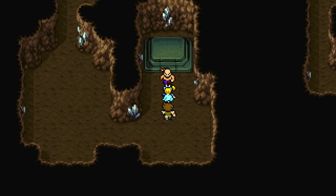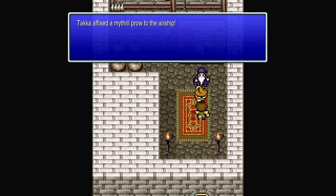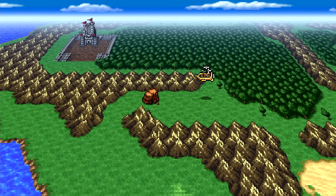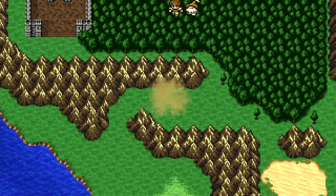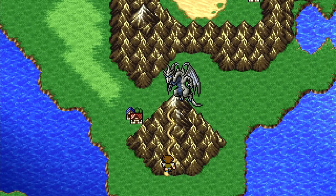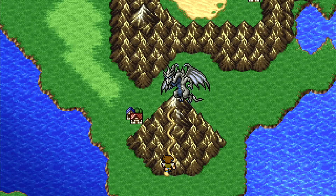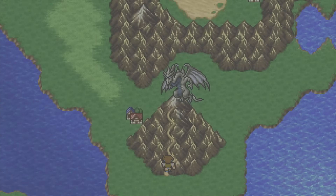I wasn't expecting anything anywhere near this close. Now let's go get some mithril, upgrade the airship, and instead of casually flying over the mountains or the giant boulder, we're just gonna crash into the mountain and destroy the ship in the process. Orphans don't have the best educations — it's understandable they aren't that smart. A few things happen: we see Bahamut, who we leave alone for now. Technically we don't have to do anything with Bahamut, but just for fun, if we can make it that far, I'm going to come back and murder it just because I can.